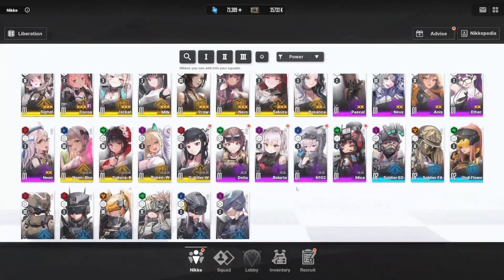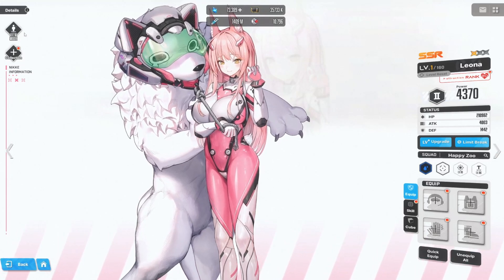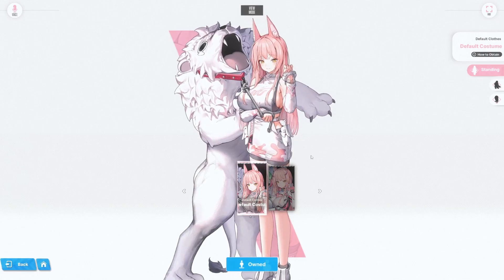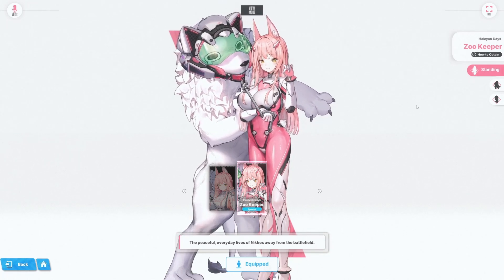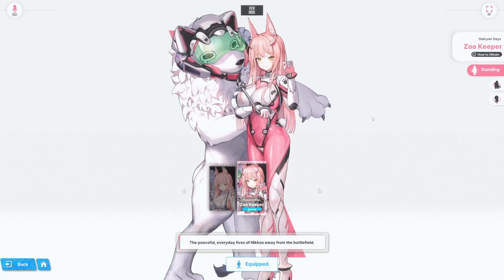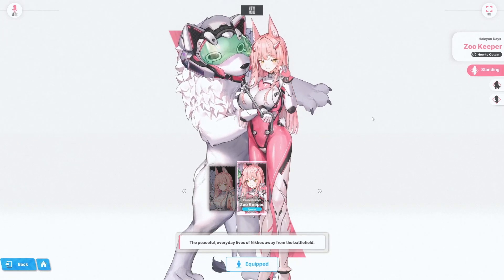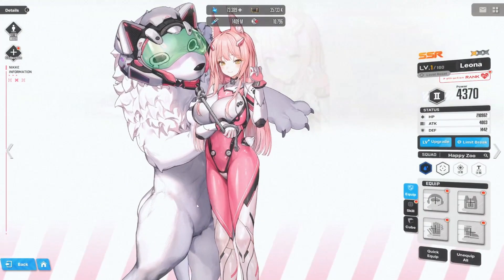The last one on the list is Leona. I'm not exactly a fan of Leona, but I will say the outfit actually does make her look pretty good. Compared to her default it looks pretty nice. There's a funny little visor detail on her companion, and even a little helmet. The outfit looks pretty good in terms of fitting the Evangelion style. It does make her look a little sexier. I'm just not a fan of waifus with tattoos, but the outfit looks pretty good overall.